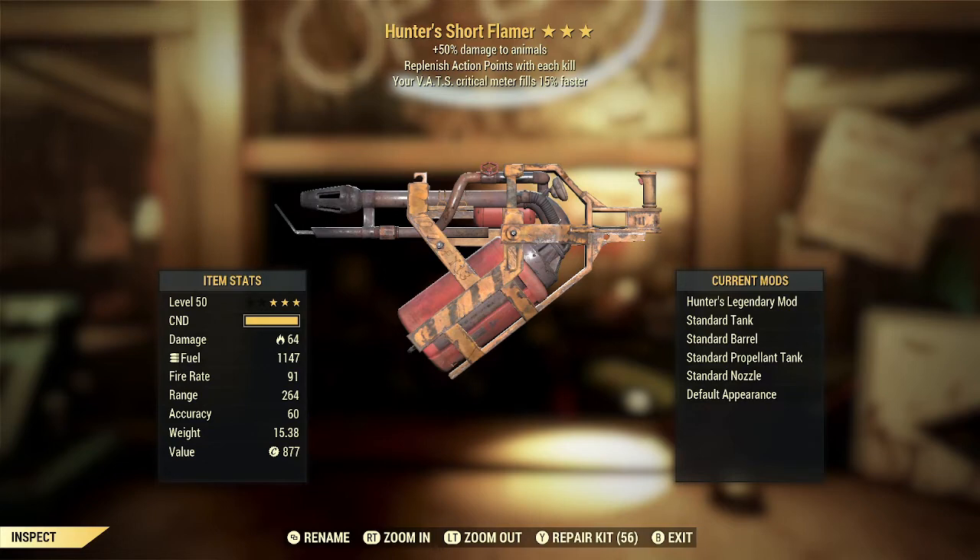Here we've got a Hunter's Short Flamer with replenishing action points with each kill and the VATS Critical Meter filling 15% faster. The Hunter's effect is probably one of the worst of the Slayer's effects. It does have a little benefit because it works on Scorch Beasts since they are technically animals, but overall there's just not a lot of times when you're going to be actively hunting down animals. Carrying around a weapon specifically for that — especially one as heavy as the Short Flamer — doesn't seem worth it. Definitely not a good first star.